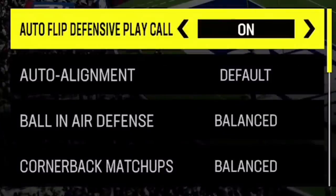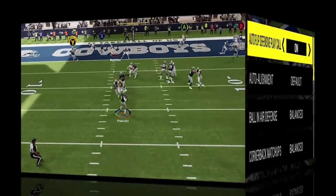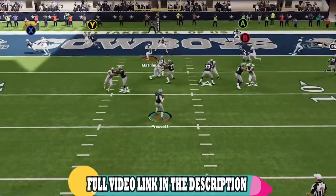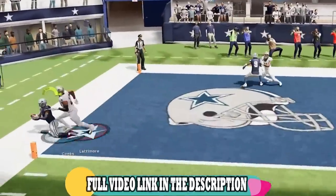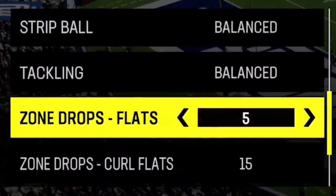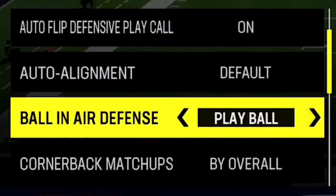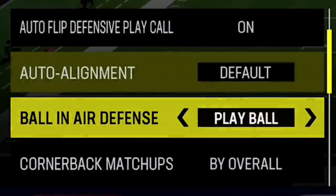The setup for this defense starts in the coaching adjustments, as this scheme works best if you have these set properly. I'm only going to show you the ones that specifically affect this defense. First, I set my curl flats to 15 and my flats to 5, because I find these are the best depths for most routes and it gives me coverage options to choose who I want the defense to focus on first. I also set my cornerback matchups to by overall for man defense, and my ball in the air defense to play ball to try to get more interceptions — though play receivers is also good if you want more knockouts.